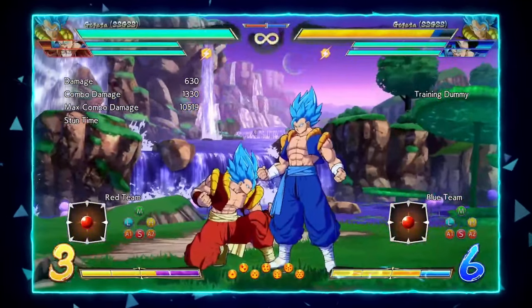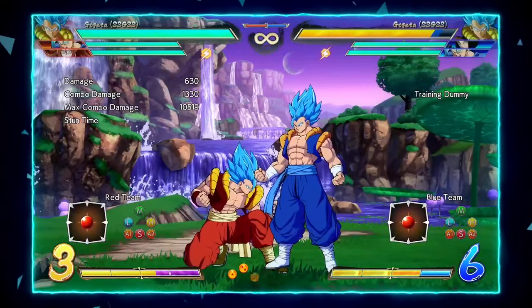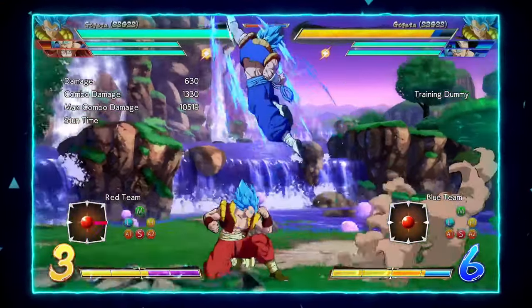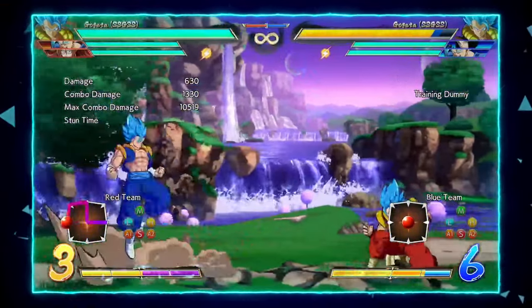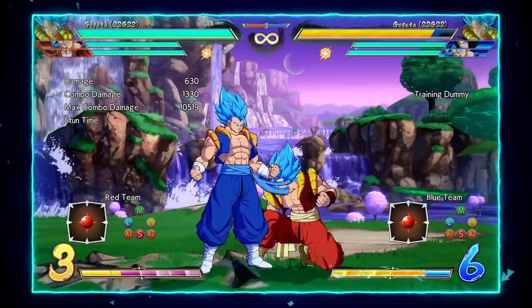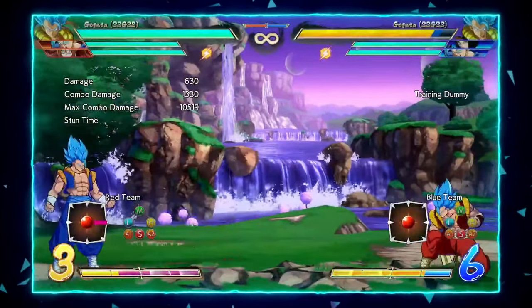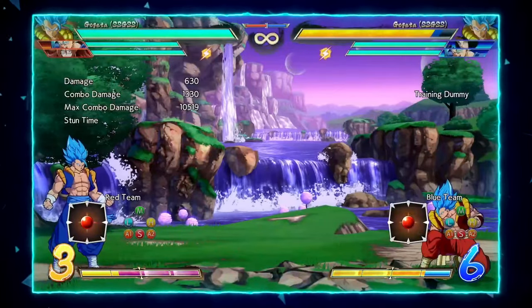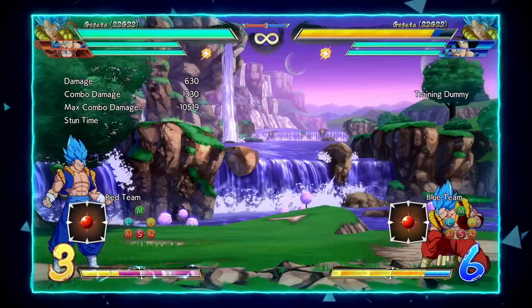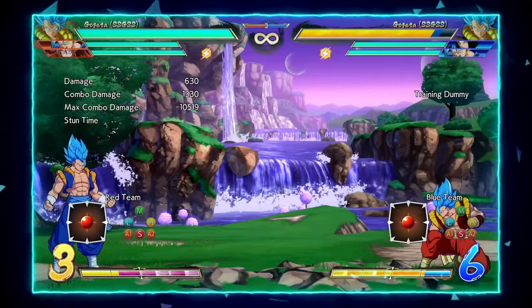Now for the real best button he has: 2H. This is the key to everything Blue Gogeta currently does on most teams made for him. He recovers before he hits the ground, which means he gets his air action back, and it leads to a mix on block. He gets a chunk of damage off this if you add an assist, but he also has routes he can do solo to keep his knockdown.